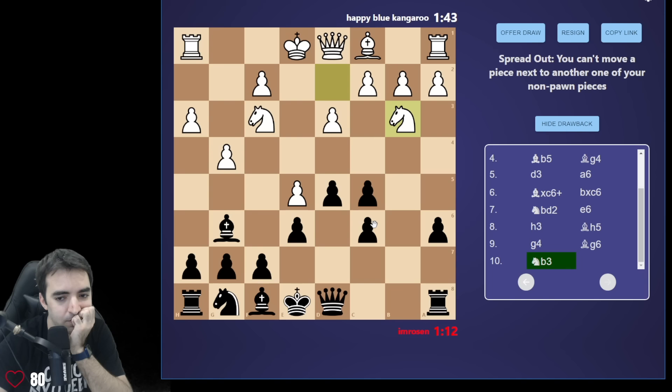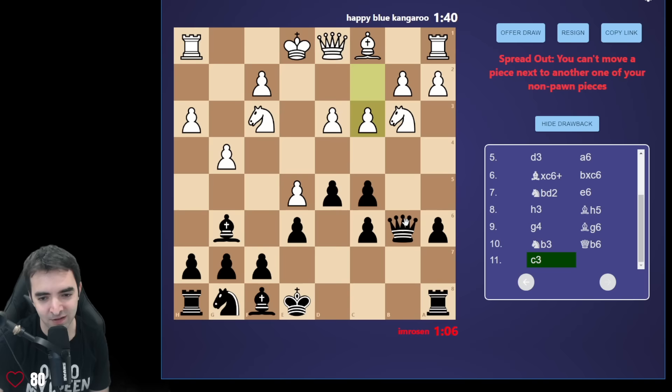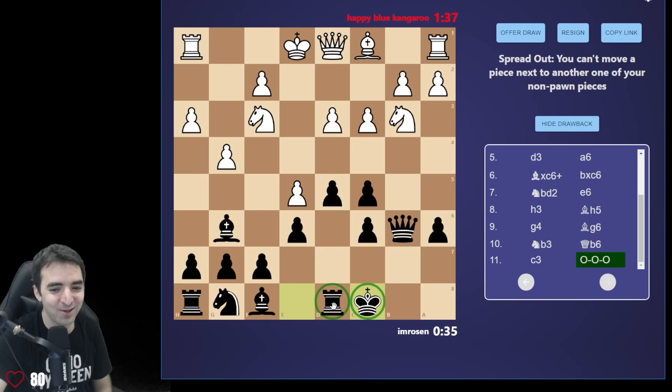Now I can play queen b6 because these are pawns — also known as non-non-pawns. Maybe a5? Wait, 'you can't move a piece next to one of your non-pawn pieces.' Do I find a bug? Does it think this is a piece? I can't play this either. I understand now. Can I castle? I can castle! Even though it puts pieces next to each other when I play king c8. Wait, castling probably wasn't good. How do I trade? It's so bad having the bishop here because I can't move my pawns on the king side.